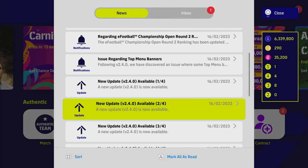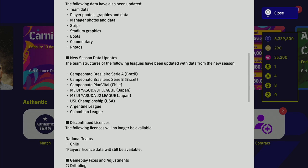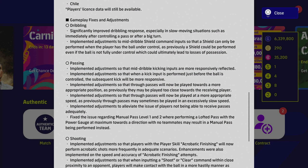Getting back to the update notes: they added a new stadium, the Estadio Acron, and updated the player roster for clubs playing in the Brazilian league. A load of team data was updated — photos, graphics, manager pictures, strips, stadium graphics, boots, commentary, and photos — along with new season data updates for those teams. And then onto gameplay, the bread and butter of this video.